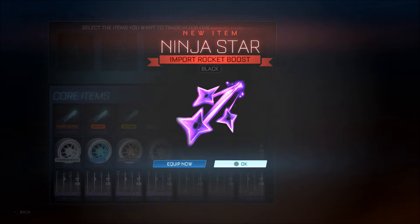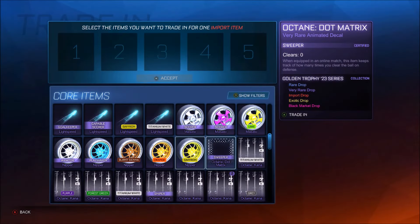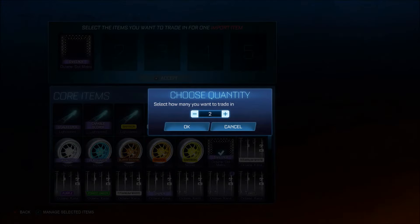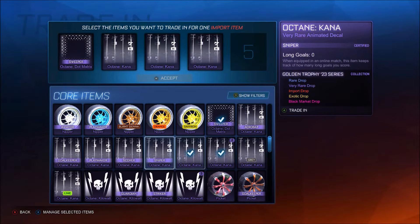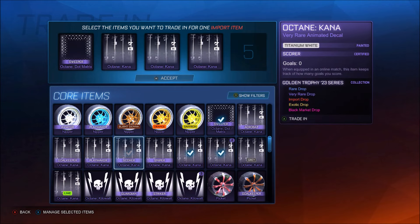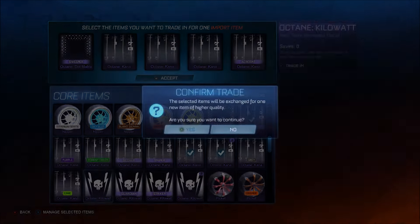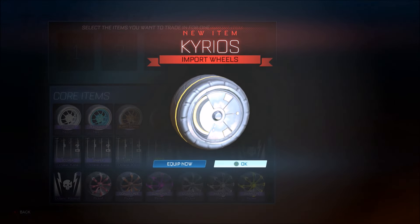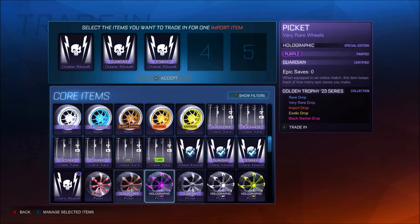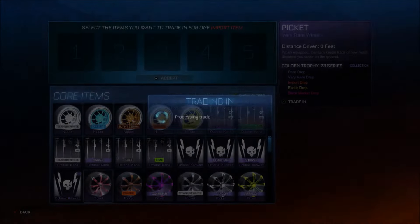Get rid of these - bang. Ninja star black, that's actually pretty cool. The headache continues with these - it actually hurts my eyes going through just looking at these. Titanium white scorer - we'll get rid of the acrobat, that's fine. Then we go to the Kilowatts - regular, they actually look identical. I've definitely already got a Kilowatt CC4 so that's fine, we can get rid of that.